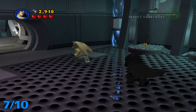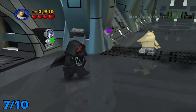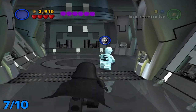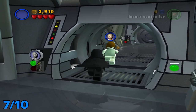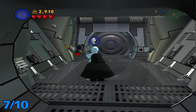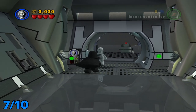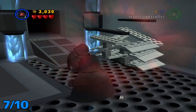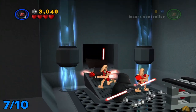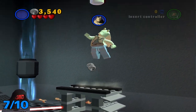Heading back out, right into this hallway. Make your way forward into the level and open up the doors that you would normally open up. Right into this little area — use the force on this, kill these guys, and then use your double-jump to get this minikit.